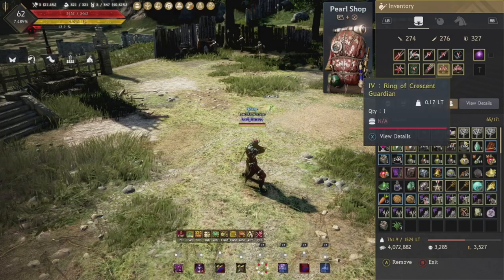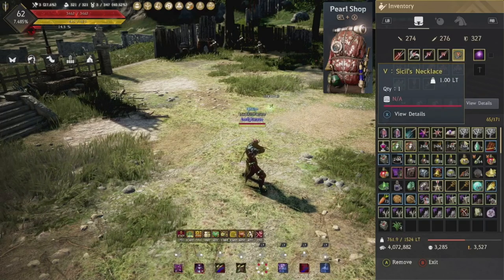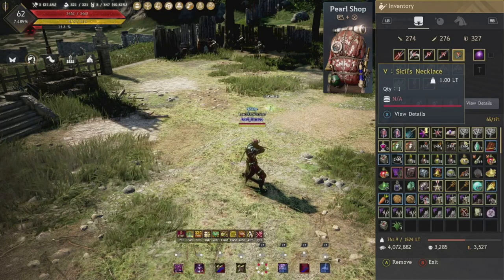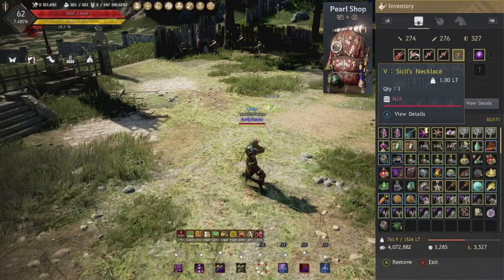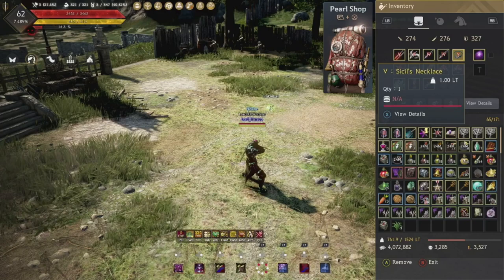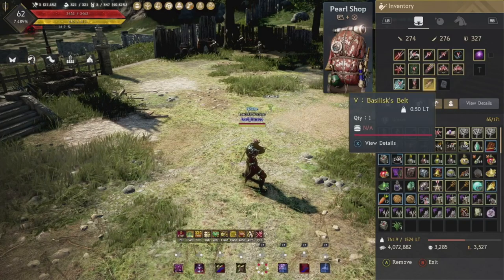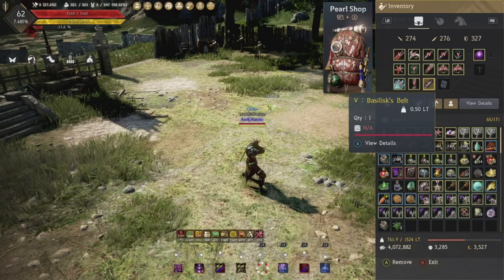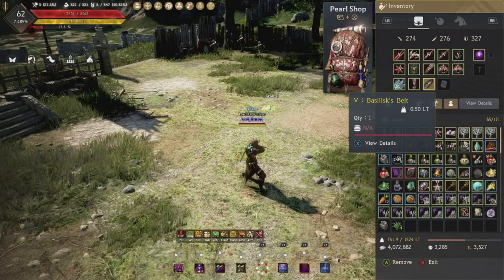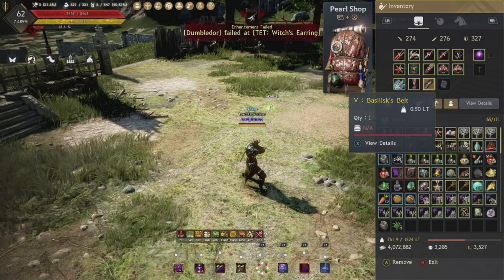I'd recommend going full AP accessories. The only accessory where you might not go full AP is the Sisal's Necklace — but only if you can still hit 261 AP. Ogre Ring for most people at TRI or TET is what you'll want for your necklace to hit the 261 bracket. There's also the Valtara Belt instead of the Basi Belt if you prefer that. If you can get Tungrad Belts in the future, Tungrad Belt is best in slot for AP. There will be more accessories coming in the future as well.